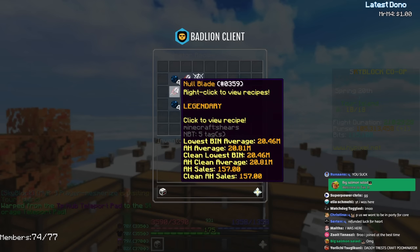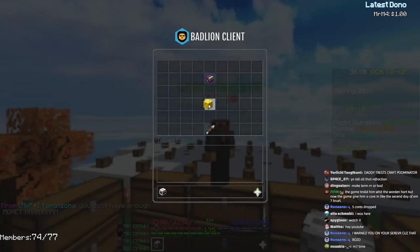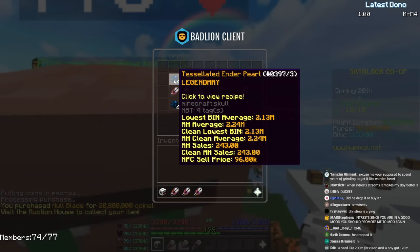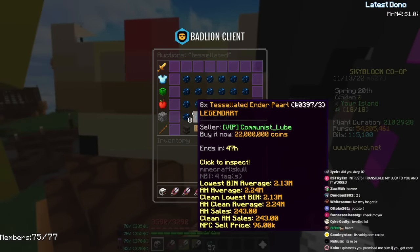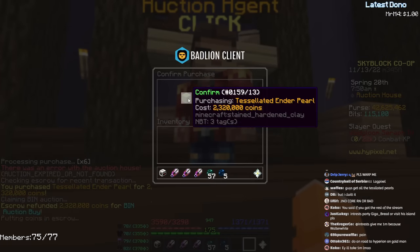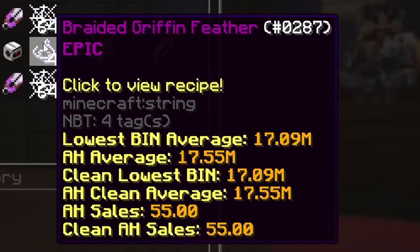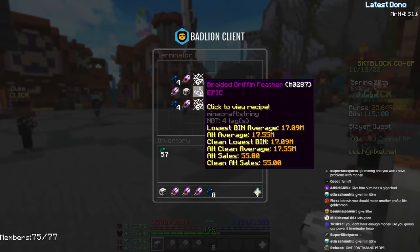We need three Null Blades, each 20 million coins — I'm just buying these from the Auction House, too lazy to craft every single one myself. Now I need four Tessellated Ender Pearls — 21 million coins! It would be much cheaper to buy them individually. I also need two stacks of Tarantula Silk and four braided Griffin Feathers at 17 million coins each. I thought I would save coins by dropping the Judgment Core — what is this? Okay, I guess I'm selling some diamonds. I did not dupe them — please don't ban me, admins.